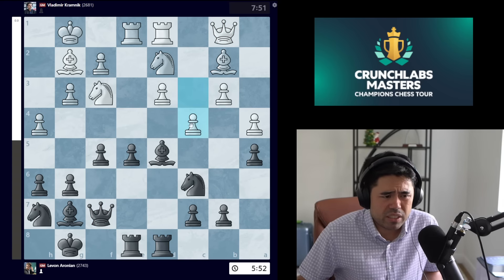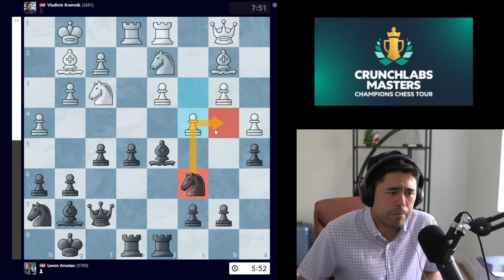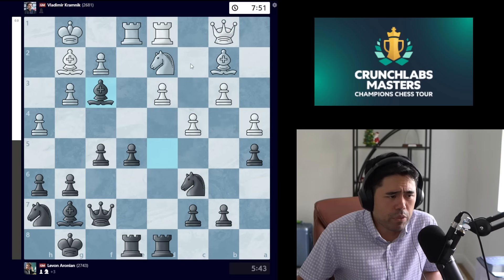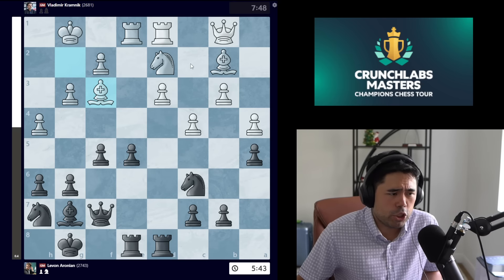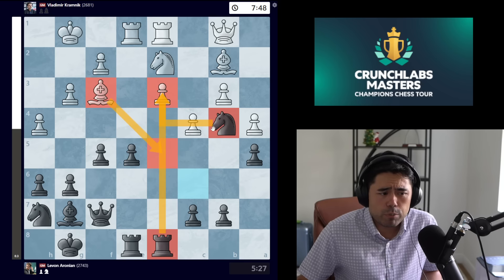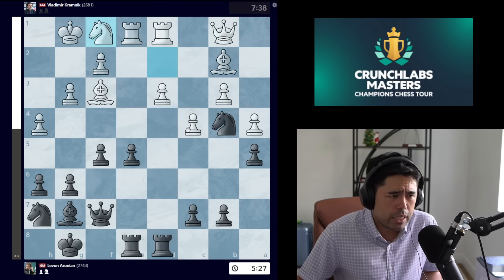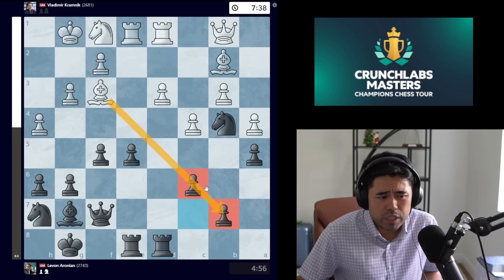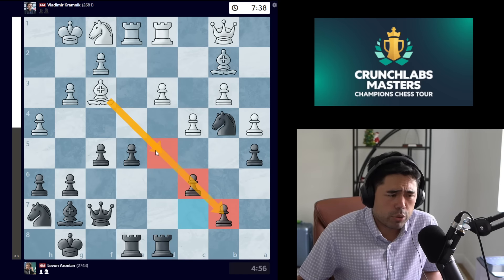We get h4, Erronean goes f5, we get queen b1, queen f7, and now c4 is played because knight to b4 no longer has the same venom as the queen is no longer on c2. Bishop takes knight, bishop takes bishop, and now the move knight b4 is played, going after the pawn on d3 but also stopping white from moving the bishop to d5. Kramnik plays knight f1.